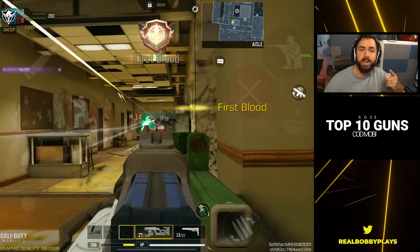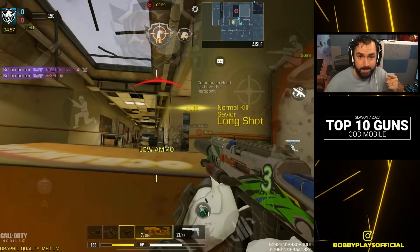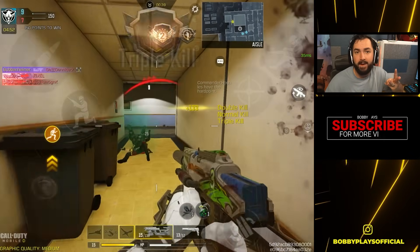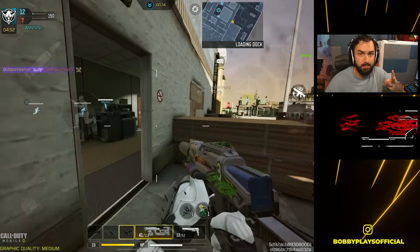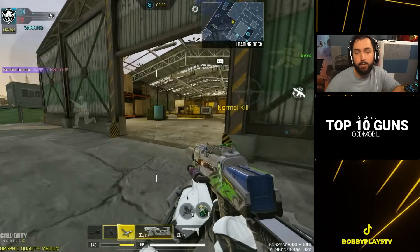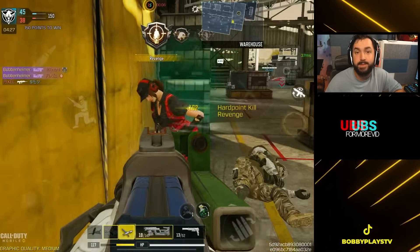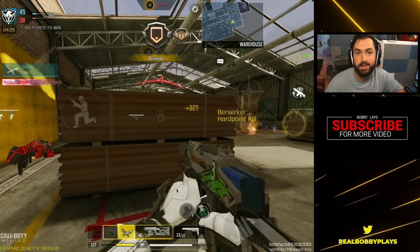Coming in at number two and further solidifying the SMG meta we're in, the Switchblade X9 edges out a lot of very close options like the Fennec and the QQ9 for a number of reasons. Number one, its very consistent four-tap means it kills lightning fast up close. Number two, the recoil is not very difficult to control. Number three, it has great movement and hip fire so at point blank you'll dominate. Number four, it's a great free-to-play option — most pro players actually opt to use the base iron sights rather than the mythic version.